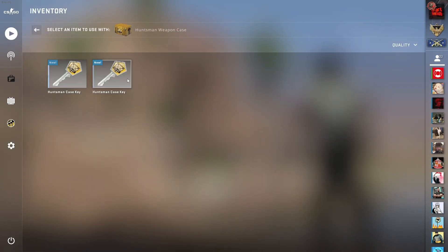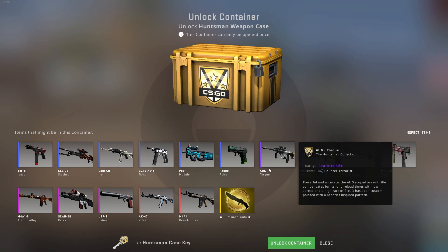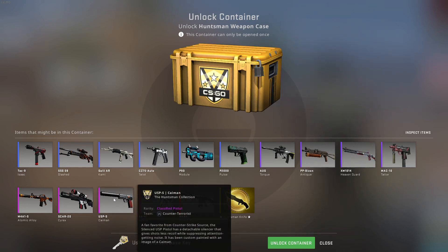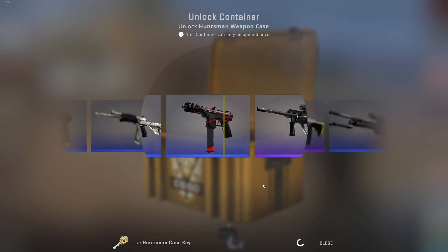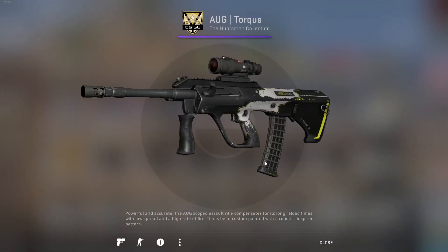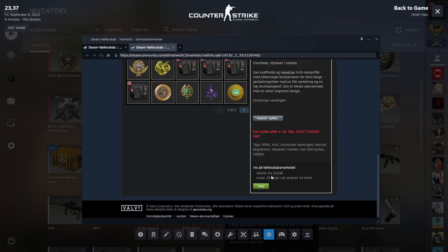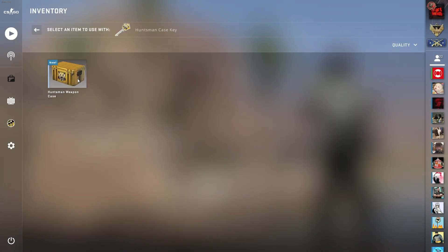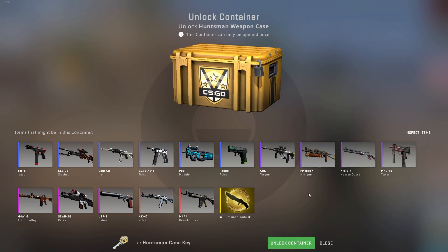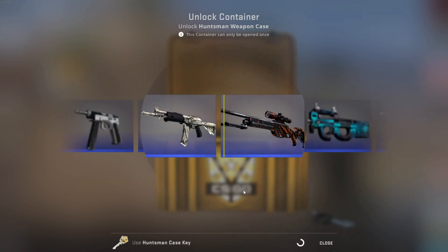Fourth case, only two more to go — only blues so far. Come on, at least a purple. We've seen so many Scar-20s and USPs. Fourth case — give us a pink. Oh, what is that? It's a purple, Field-Tested. Last case — we really need some luck. Three, two, one — come on, last case, give us a pink, bring it back please!